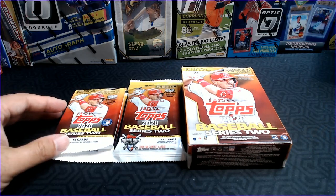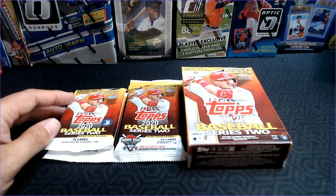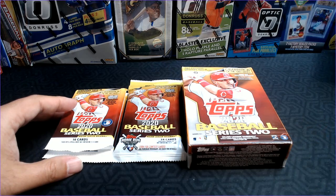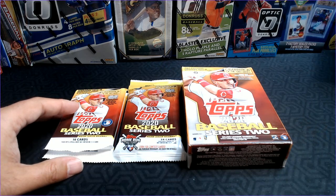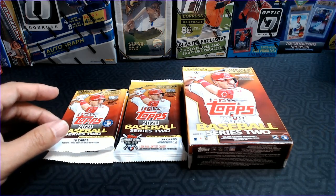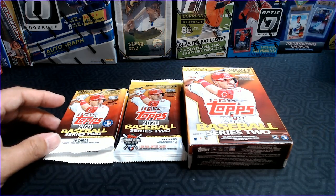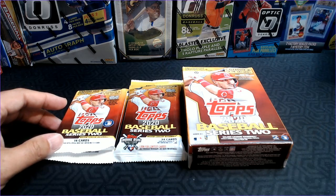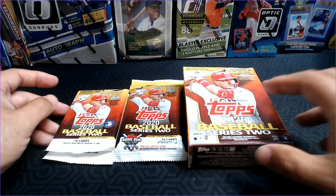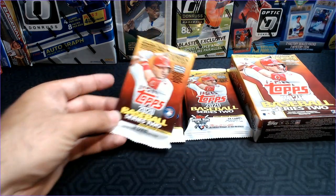But we do have Turkey Reds — Turkey Red Chrome is exclusive to retail. We've also got potential for the Mike Trout Player of the Decade and the significant stats. We won't have the Draft Day medallions or the 60th anniversary, as those are all hobby and jumbo exclusives. But we can still get some good, interesting stuff. So let's get right into it and start with the retail packs.